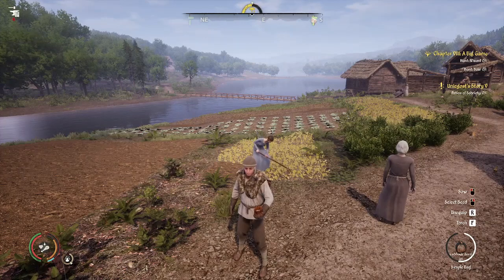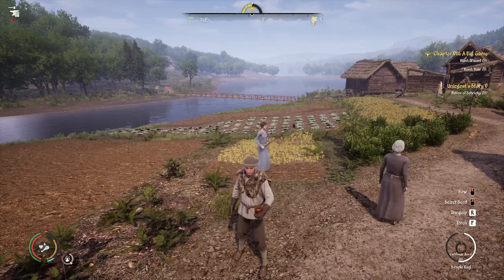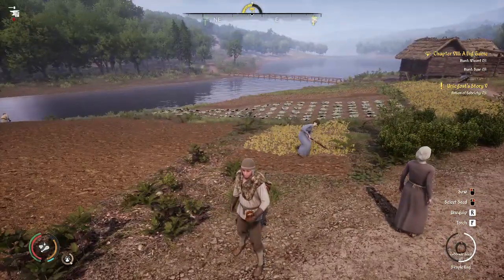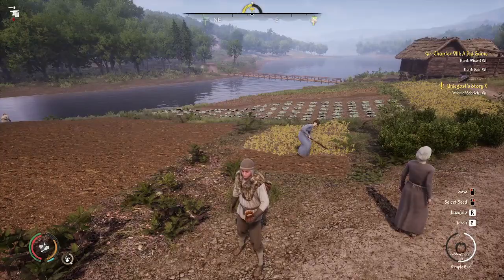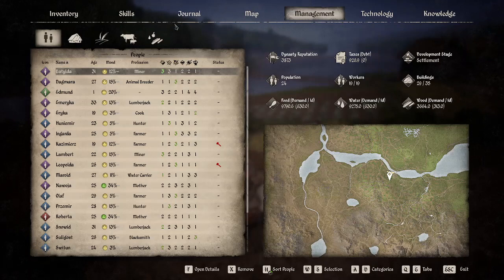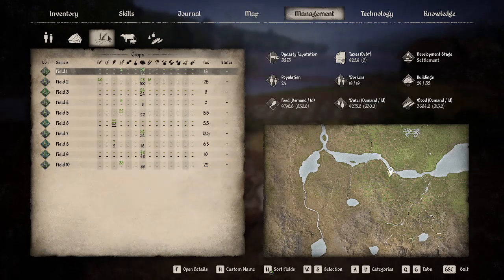Hello and welcome. My name is Papa Sean and this is Medieval Dynasty. We have the farm and the people work in the farm, and if you want to learn how to do farm management, that's what we're here to talk about. We're gonna click on the M key, which brings up the map, but we can also switch over to management. Here you're gonna have lots of different people and you're gonna also see your farms.